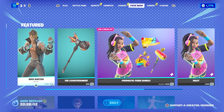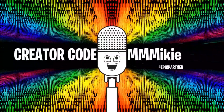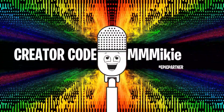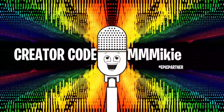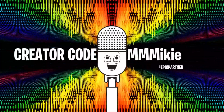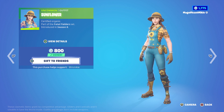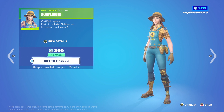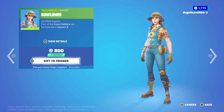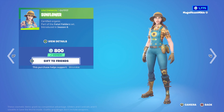You can get any and all of these items using code Mikey — M-M-M-I-K-I-E — in the item shop, and some of the proceeds will go to help support the show. My item of the day, since there's hardly anything in here, I'm going to go with the Sunflower outfit — another one at 800 V-Bucks. Looks great, unique. And I actually love sunflowers — we have sunflowers growing in our garden, and I just absolutely love them.